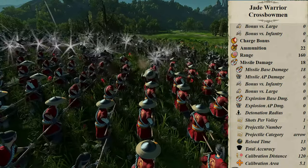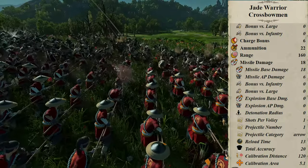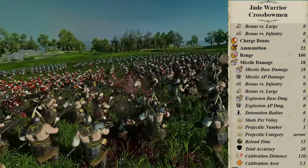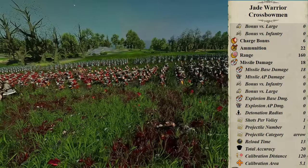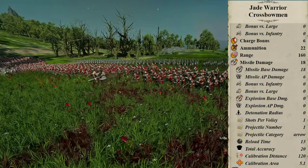Ammunition is 22 — I see a trend. Range is 160. These crossbows send ranged damage up to 160 meters, which definitely forms part of working in a team to mop up damaged units. Missile damage is 18, inflicting 18 base damage and 6 armor piercing, but reload time is 13, which is why the strength number seems weaker.